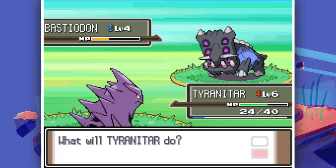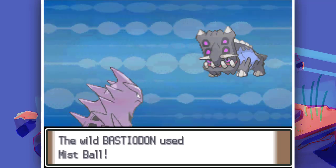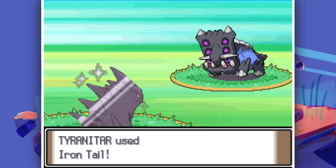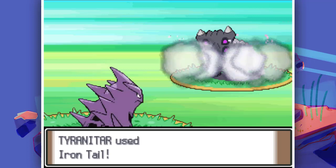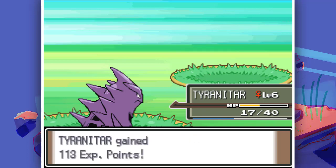I'll try one more move - Draco Meteor might kill it so I'm going for Iron Tail instead. Oh man, we just killed it! It wasn't super effective at all but our Tyranitar is just that strong.